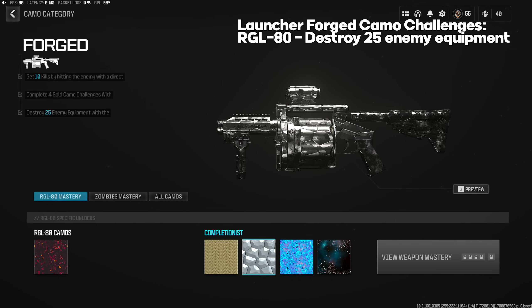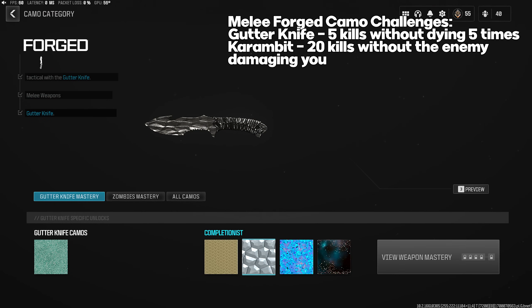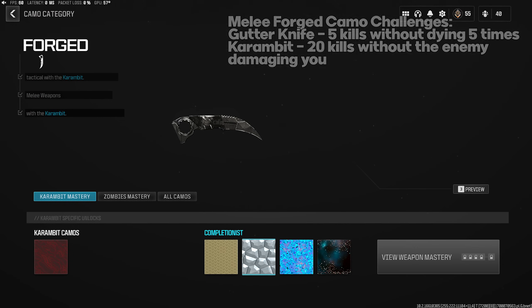For the Gutter Knife Forged challenge: five kills without dying five times, currently bugged so you just need 25 total kills. If they patch it, use Ghost and Covert Sneakers to stay off the radar. Karambit Forged: 20 kills without the enemy damaging you — use stuns and play objective modes. That was pretty tough and took a couple of games.